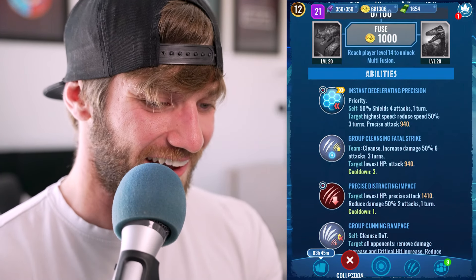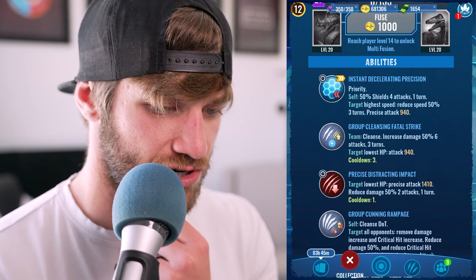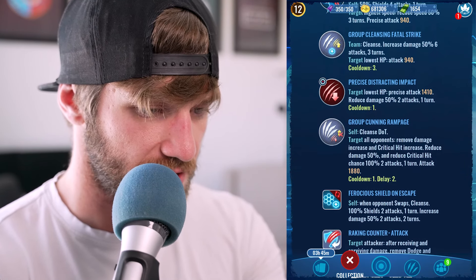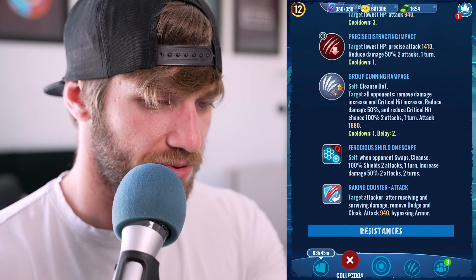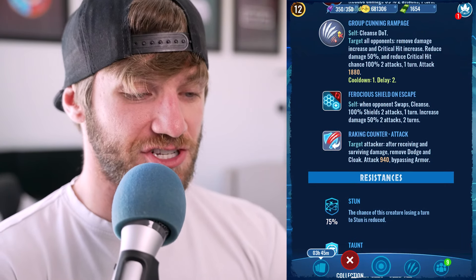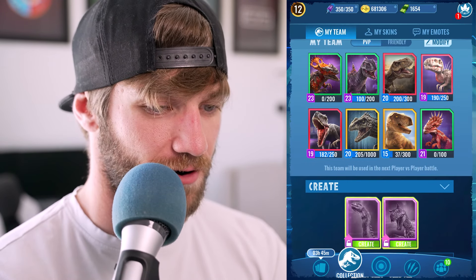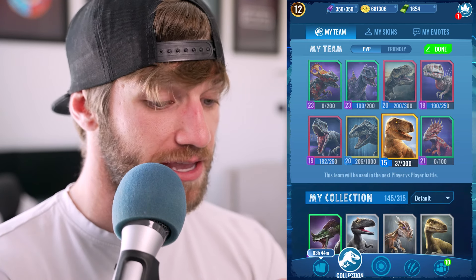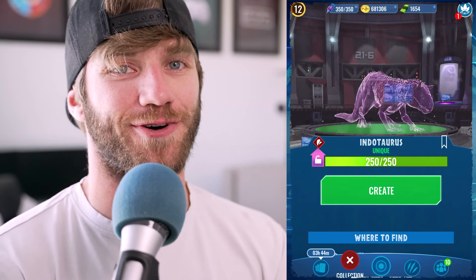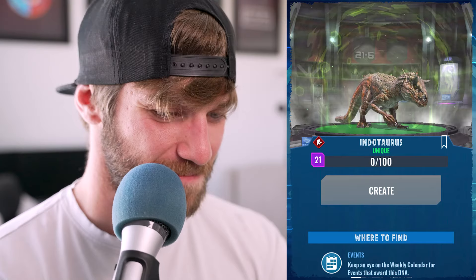Alright, the Trudaboa — it's so cool and it's so ridiculous and so amazing, I love it! This guy's got an instant shield — very nice. He's a wild card. 50% shields for four attacks or one turn, target with high speed reduce speed by 50%, group cleansing and increase damage, precise distracting impact, group cunning rampage. This will be good against flocks. It's also got a ferocious shield on escape, and — it's got a counter attack! That's my first dino on the team with a counter attack. Sorry Rexy, you are gonzo.